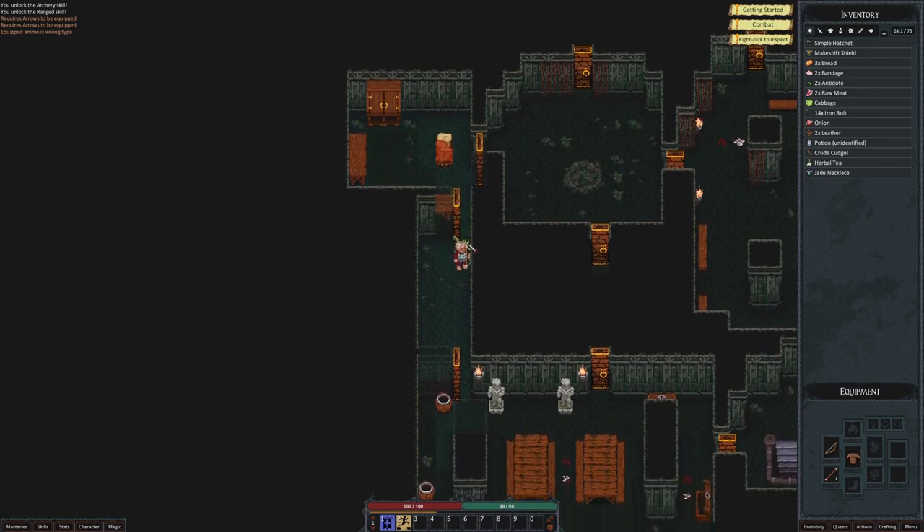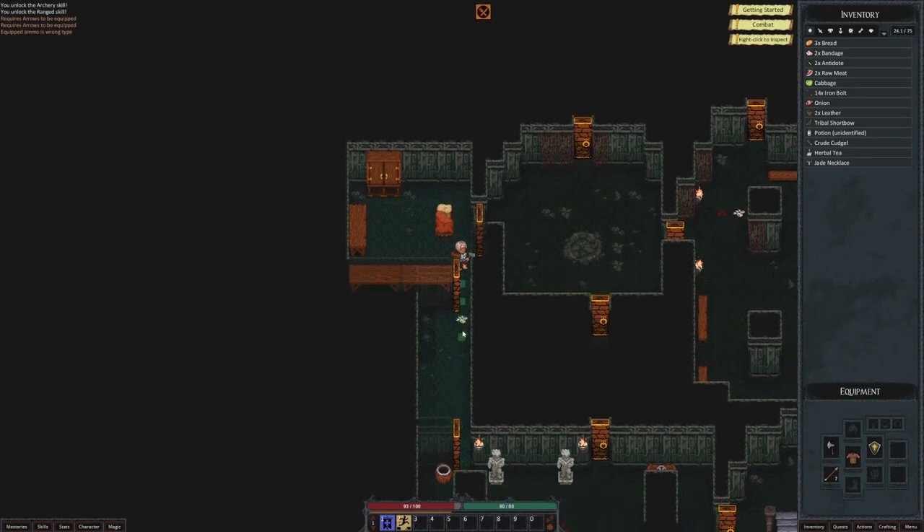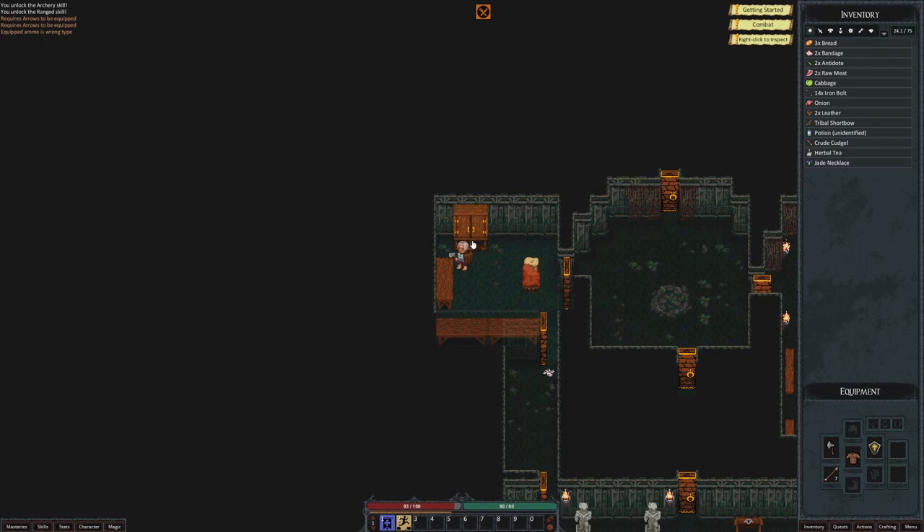We've got ourselves a lizard friend. I kind of want to switch back to our hatchet — I gotta make a shift shield as well, so let's go back to melee for a little bit. That was working pretty well for us. There's not really much point in ranged if you're standing right in front of it. We've got some bread. I wonder if there's hunger.